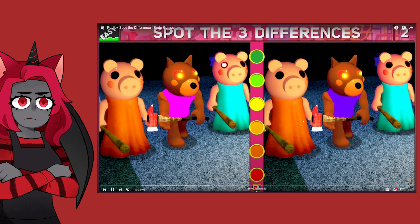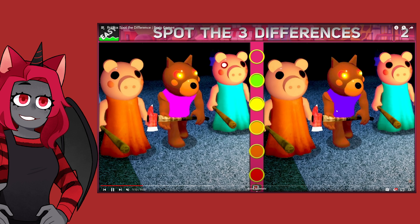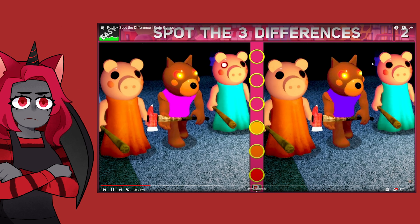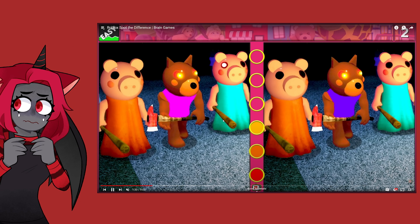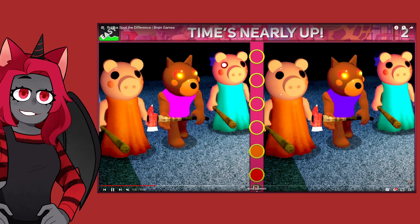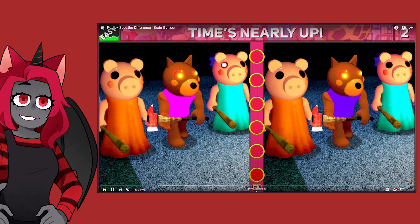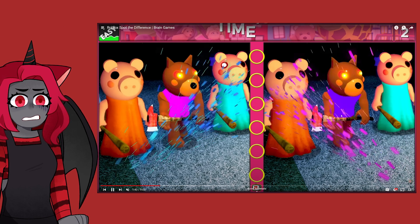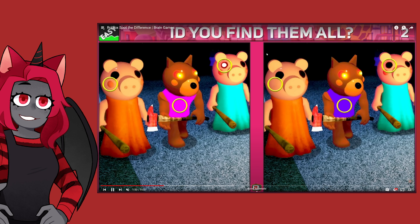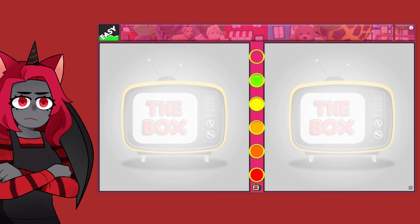Spot the difference. The shirt is a different color right here. The eye is not glowing on the right side as it is on the left side. And what is the last difference? There's shadows underneath all of them, they all have ears... oh no, the time's running out. What's the last difference? Piggy doesn't have the other blush on their cheek. And yeah, that's all three — the shirt, Piggy's blush, and the eye. We did it! We are doing good so far. We have six points total.